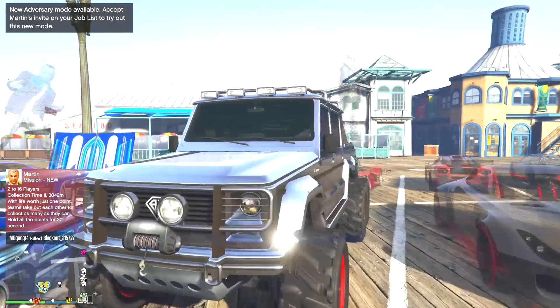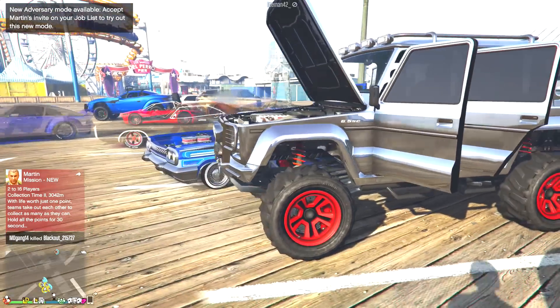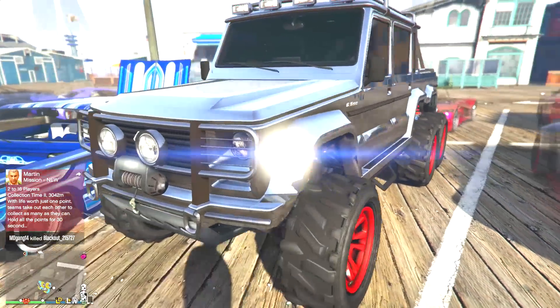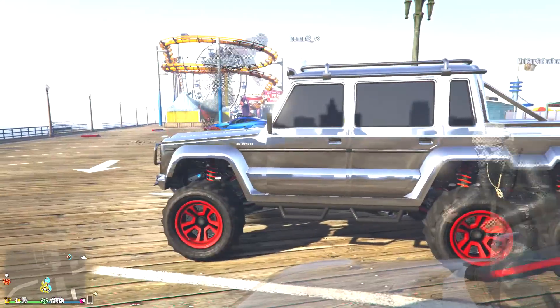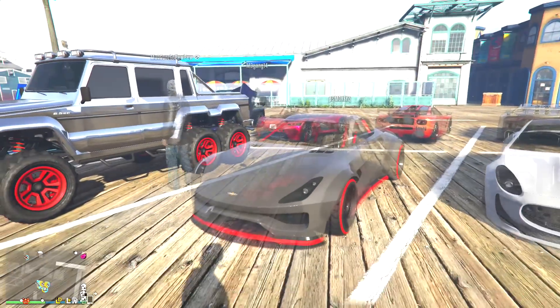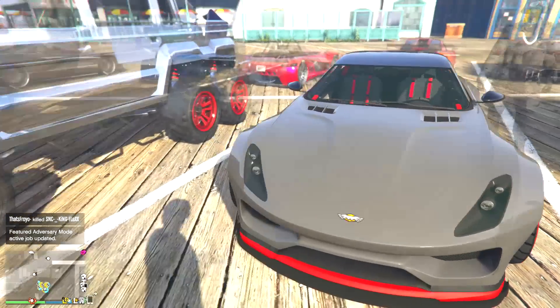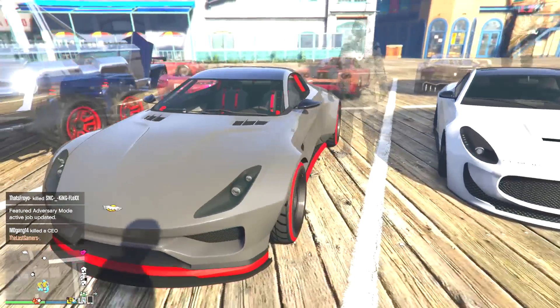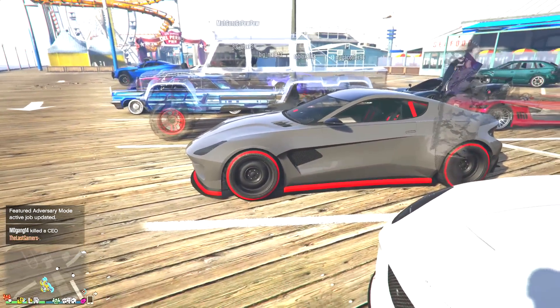Next up, we have the Dubsta. Now, this one is all chrome with red. I'll say this — chrome in this car doesn't look too bad, but that might be a little bit too much for some people. Then we have the Spectre. Oh, this is nice-looking. So here's what it looks like — I kind of like this. It's definitely a different look on the Spectre, but it's not bad.